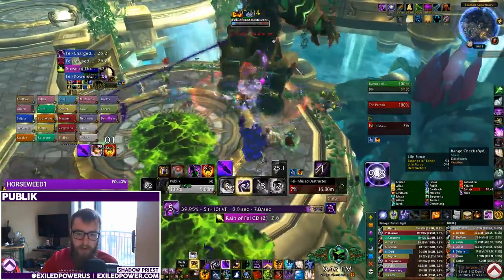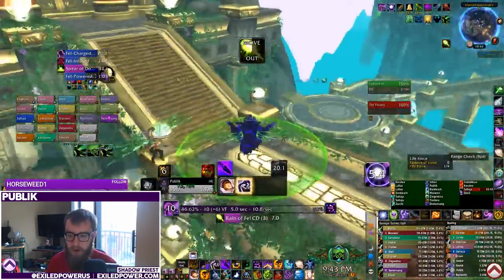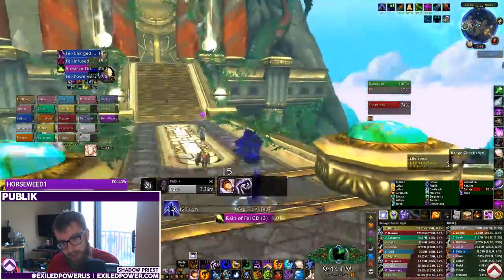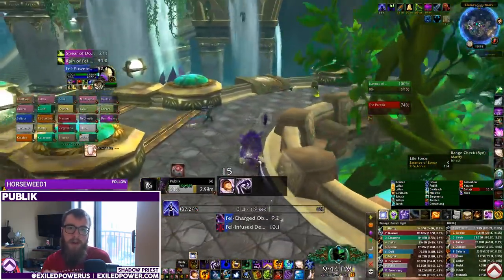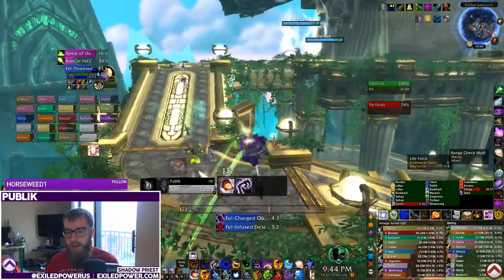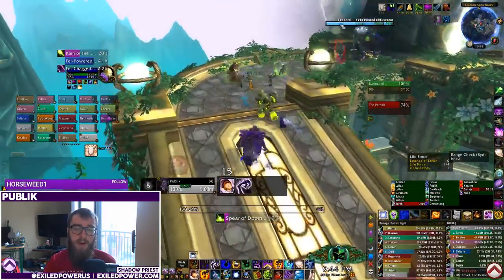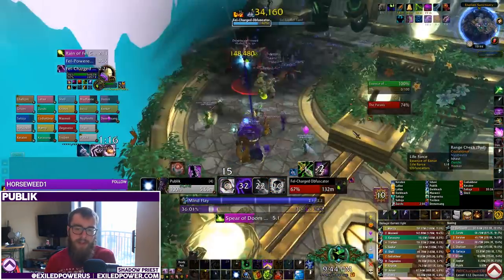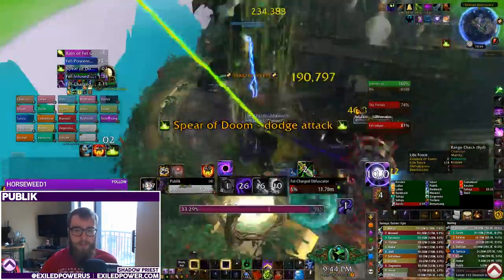Finally, absolutely DoT as many targets as possible and snipe Twist of Fate on low-health adds, including using Shadow Word: Death to do so. For example, on Portal Keeper, try to get Shadow Word: Death casts on the imps when they're at low health to get your Twist of Fate proc and use Shadow Word: Death charges you wouldn't have otherwise. That's a general overview of the rotation - watch the background footage to see it in practice.